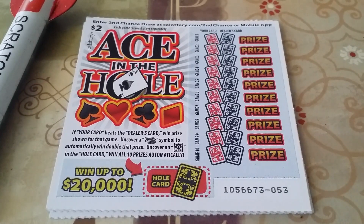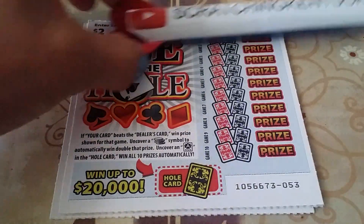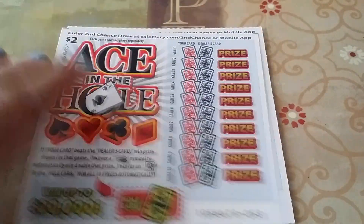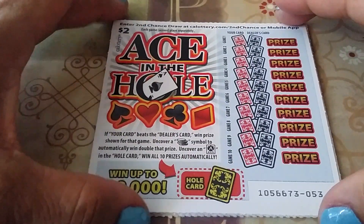Hey guys, welcome back and thank you so much for tuning in. I just realized this bad boy is matching my scratcher. So anyway, we have new California scratchers. This one is a $2 game — Ace in the Hole.